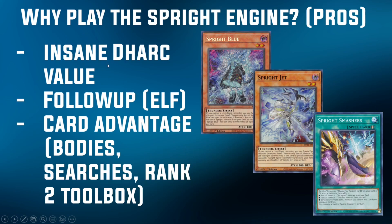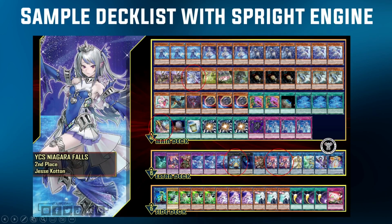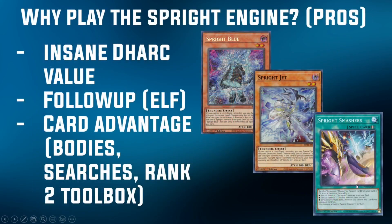That's definitely one of the biggest reasons to consider the Sprite Engine — it turns a card like Dark into something insanely threatening that your opponent has to answer when they're playing against Sprite, because they don't know if you're playing the Sprite Engine. If you just go target Blue, your opponent has to consider what happens if you actually have Jet in your deck — that's just going to quickly snowball out of control. You can see how playing just a very tiny engine like Jesse Cotton was here — one Jet, one Smashers — that's the only two Sprite cards you really need. Just putting those two cards in his deck allowed him to have such a great matchup going second into Sprite, forcing your opponent to answer Dark.